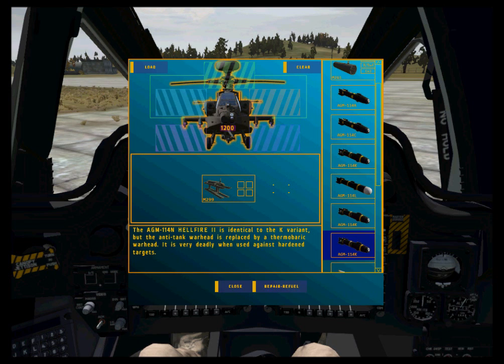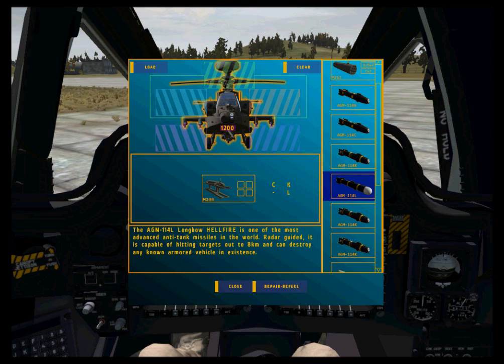Hellfire types include 1st generation Alpha and Charlie, 2nd generation Kilo, Mike and November, and the radar guided Longbow. Each type has different characteristics and warhead and guidance capabilities.